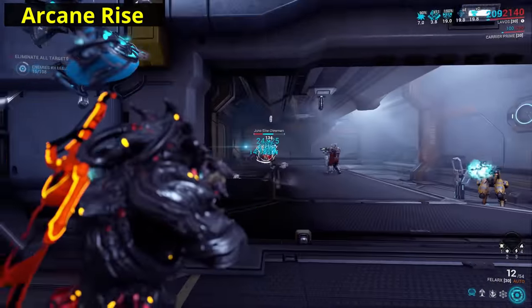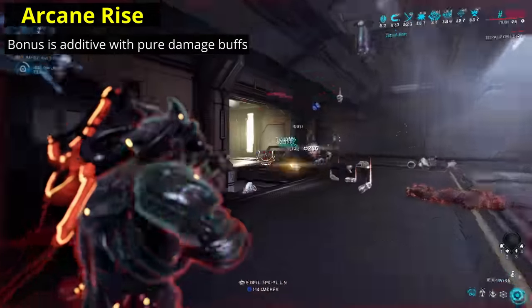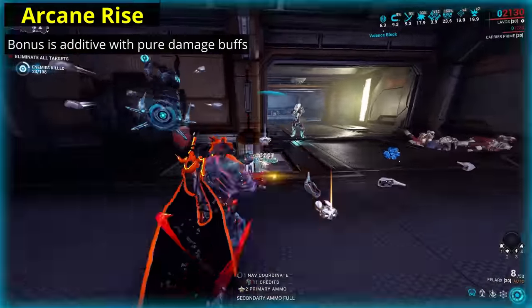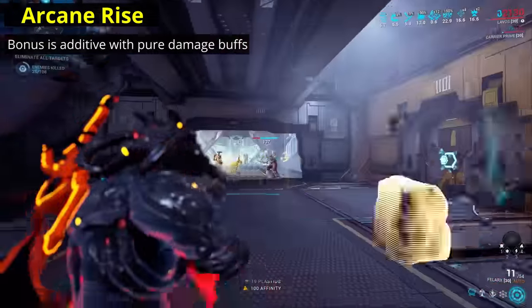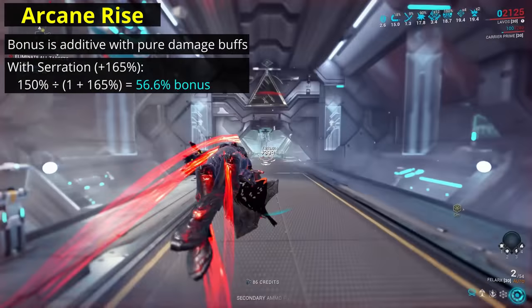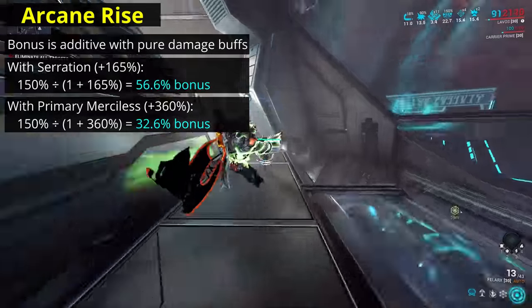When applied, the damage bonus from Arcane Rise is additive to other pure damage bonuses such as Serration and Primary Merciless. With more pure damage bonuses already on your weapon, this arcane has a lower effective bonus. It'll increase your overall damage by 56.6% when you pair it with Serration, or just 32.61% when used alongside the primary Steel Path Arcanes.